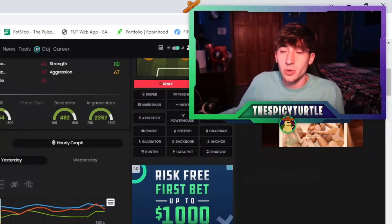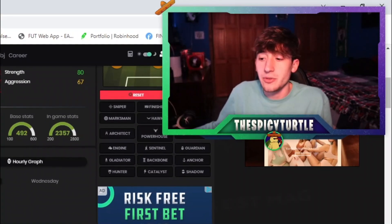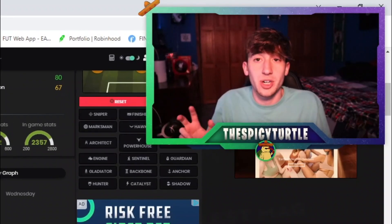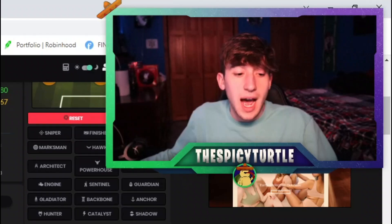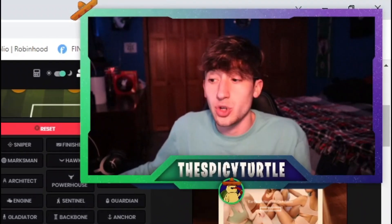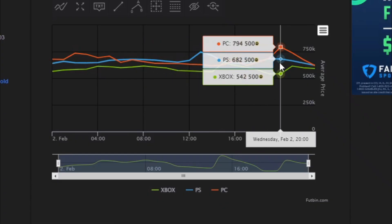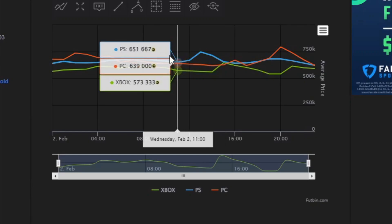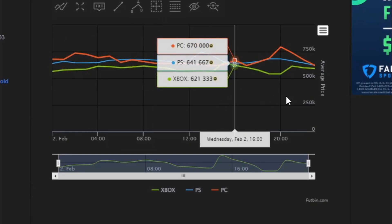What tends to happen is these are quick deals picked up fast that footpin doesn't even register. So I like to say about 20K lower than the low that footpin displays. The reason you want to go even lower than the footpin low is you want to evade tax, avoid it, and buy at the best price possible. The Salah I just sold on Xbox I was able to buy at 530K.